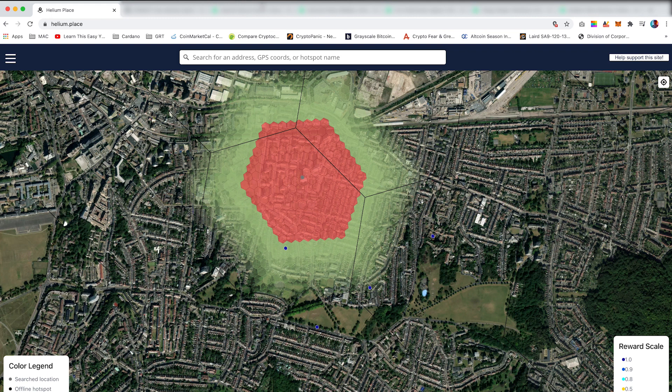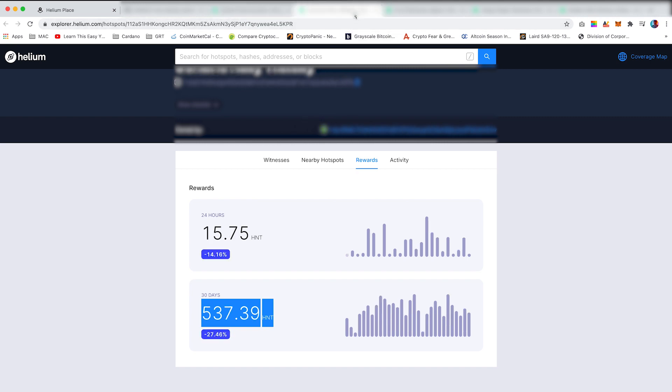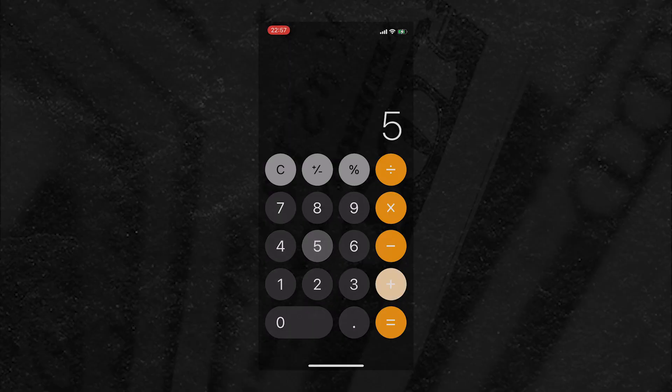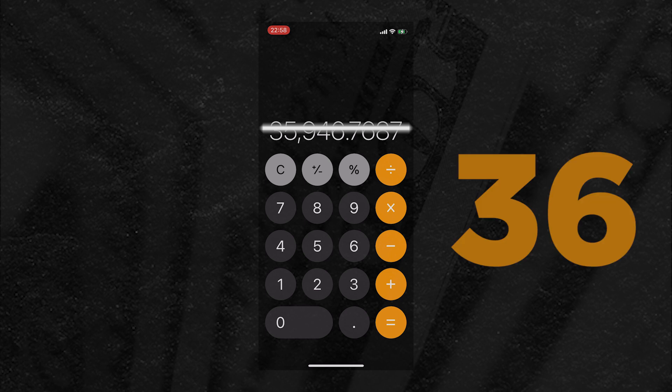In this instance, these five hotspots — I'll quickly show you how much they're earning altogether per month. Adding these all up and multiplying by the price of Helium today — I know the market's down — so at say $13.67, this person is killing it, making roughly $35,000 a month.